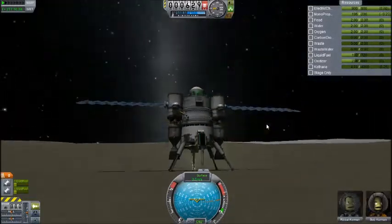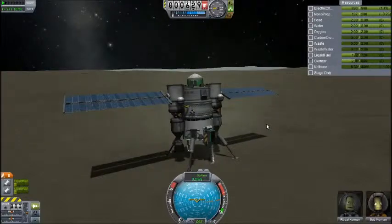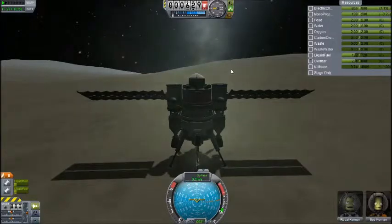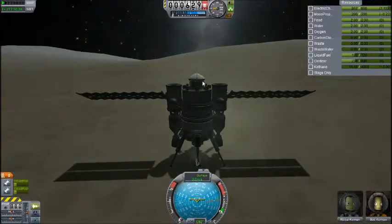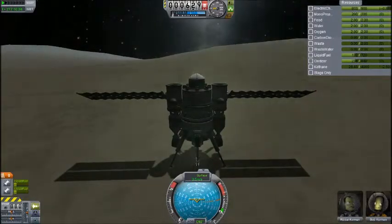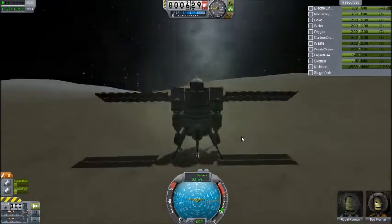We are now dropping the other drill. And as you can see the Kethane has started to be mined and I'm doing a little test — I have started converting the Kethane into monopropellant just as a test, and that's worked fine, which is good because now I can at least make monopropellant, and that suggests I can make liquid fuel and oxidizer and xenon gas if I want it. I don't think I will be using any xenon ion propulsion in this because they're evilly slow.